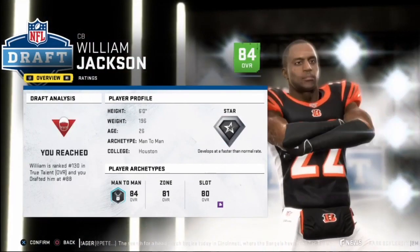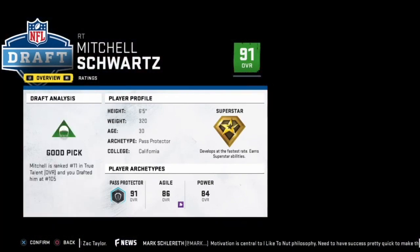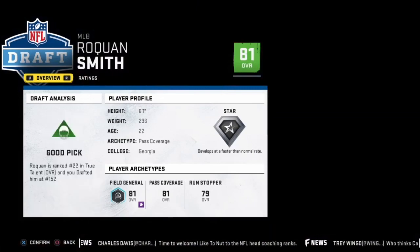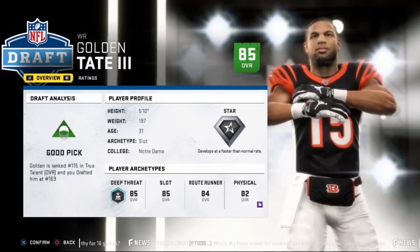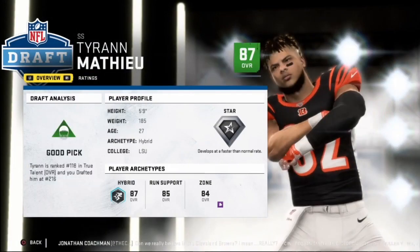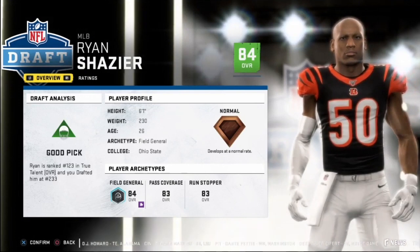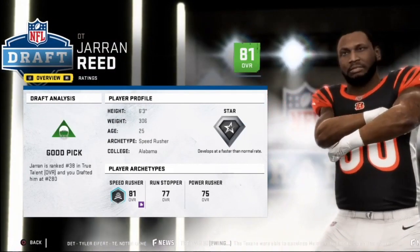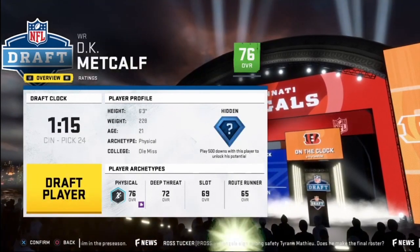Round three, cornerbacks go off the board really quickly so we need one as soon as possible — going with William Jackson, who will stay with the Bengals. Round four I want to build the offensive line, going with Chiefs tackle Mitchell Schwartz, a 91 overall with superstar development. Round five, building a linebacking core — going with Roquan Smith. I'm still drafting young players for progression. Round six, Golden Tate — I need a superstar receiver and he's the best available, and we get to reunite him with Russell Wilson. Round seven, Tyran 'Honey Badger' Matthew. Round eight, Ryan Shazier — going with two middle linebackers because moving one outside usually bumps their rating up two or three points. Next up, Jarran Reed, the defensive tackle from the Seattle Seahawks.